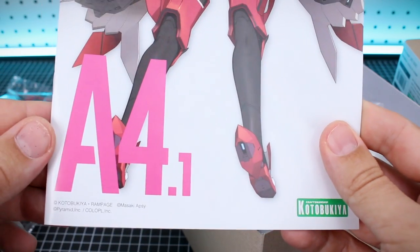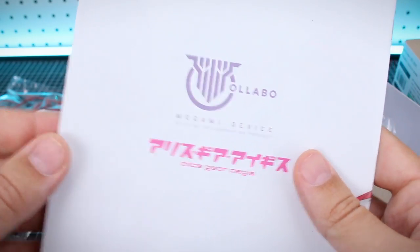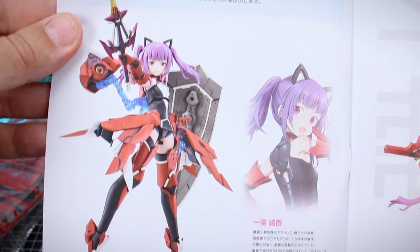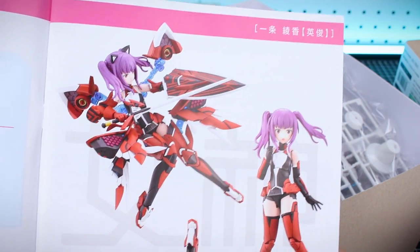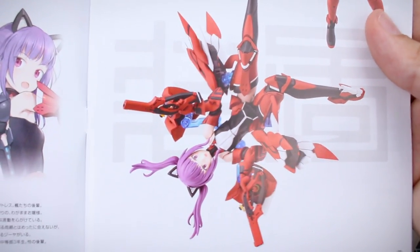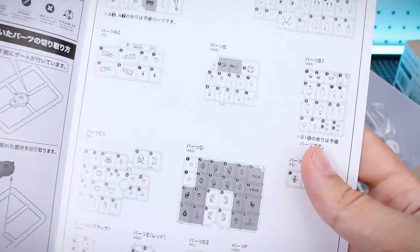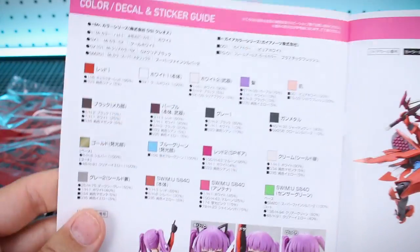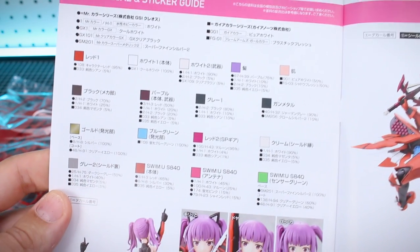Let's take a quick look at the manual. We've got the same artwork, just a longer version showing all the way down to her feet. On the back, just the logos. On the inside, some more information about the character — all in Japanese — but you get the illustration and photographs of the fully painted build, which are great references for how you might want to pose the kit. We get to the parts list and then right into construction. Fast forwarding to the back, we've got the color guide, decal sheet, and sticker sheet — a few decals mostly for the eyes and a couple of other ones.